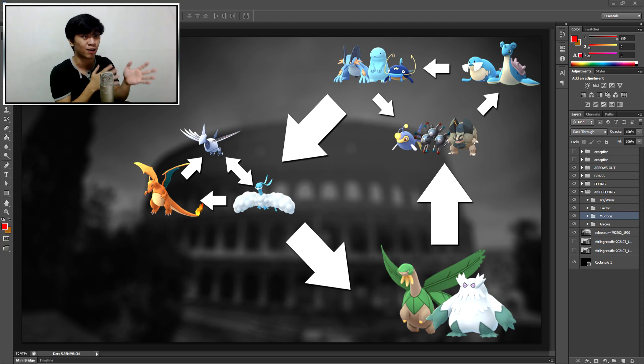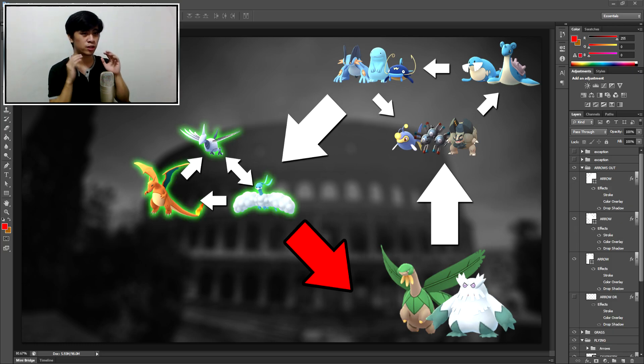Unlike the Twilight Cup, the side grades actually are side grades here. So let's start off with the first group, which is the Flyers — or I guess Tropius is a flying type as well — the Anti-Grass. We've got Skarmory, Charizard, and Alteria. They have their own mini metagame within the group: Alteria beats Charizard, Charizard beats Skarmory, but Skarmory actually ties with Alteria.